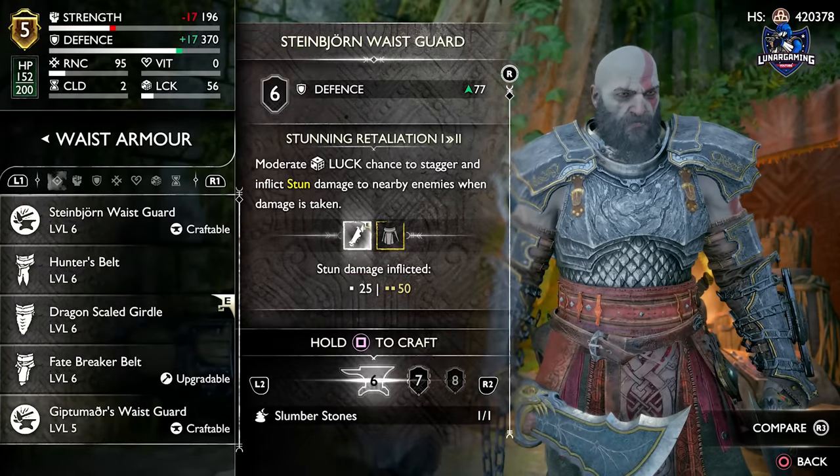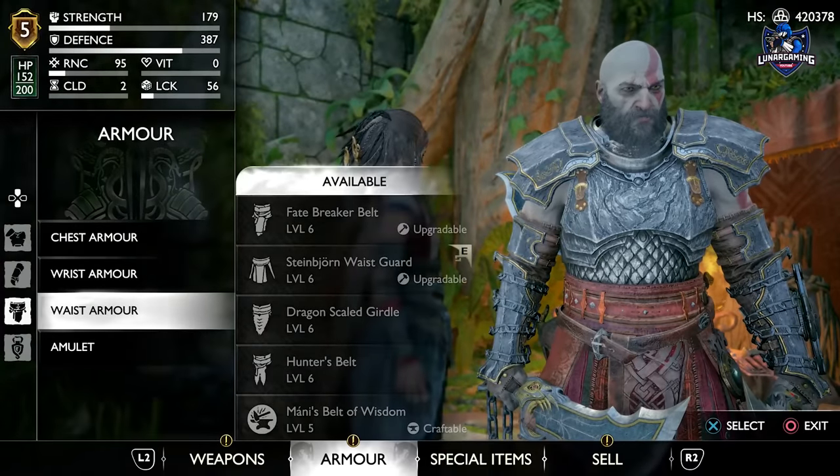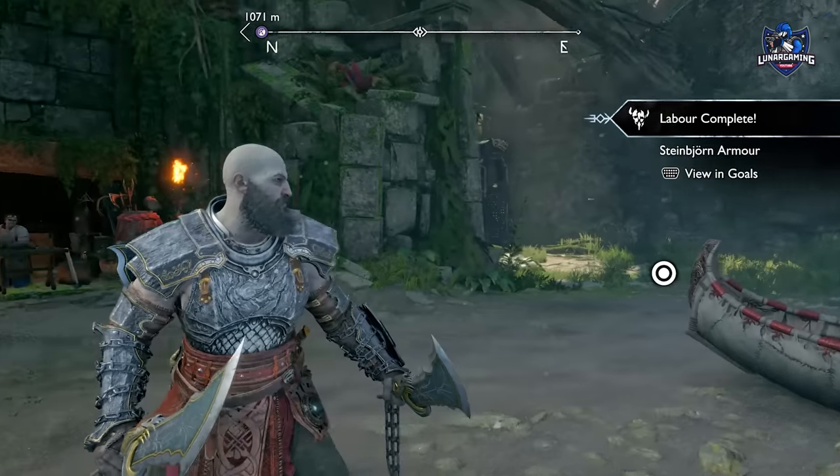Its ability is also great — after significant damage is taken, you will be restored in health every time you deal damage. For its other pieces, they have increased luck and a chance to stun enemies whenever damage is taken.